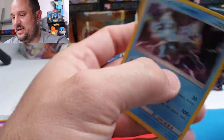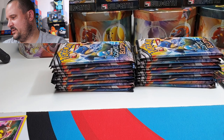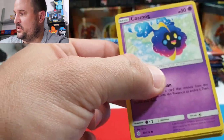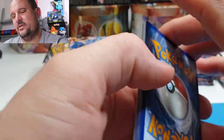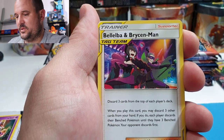Next pack: Dustclops, Lavesta, Floette, Togedemaru, Onix, Wailmer, Palpitoad, Crickettot, and a Black Kyurem. And we have some couple more giveaways coming — we're gonna do a 150 subscriber giveaway. I've got an idea of what I want to do for that and I'll announce it soon on the channel after the Saturday one. We'll put something good in there.